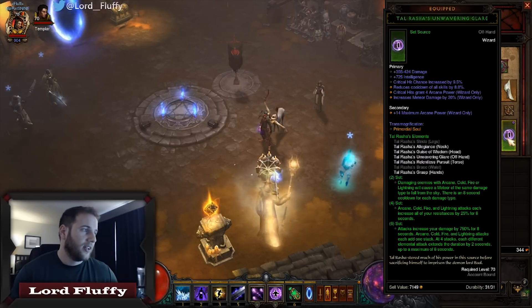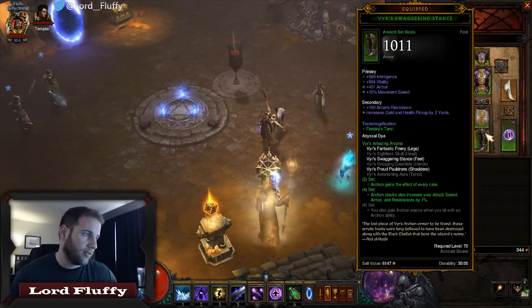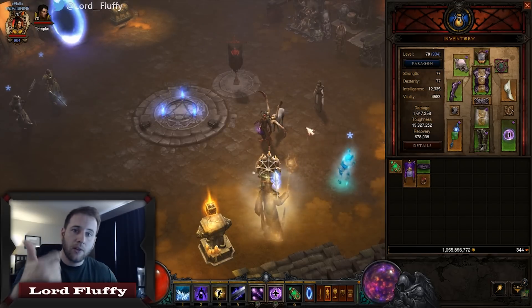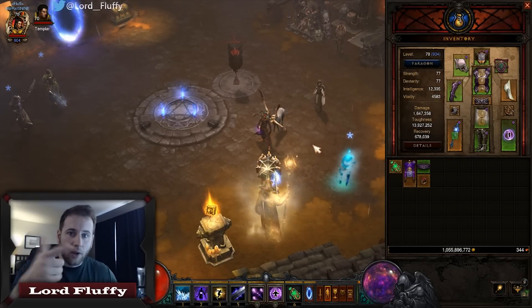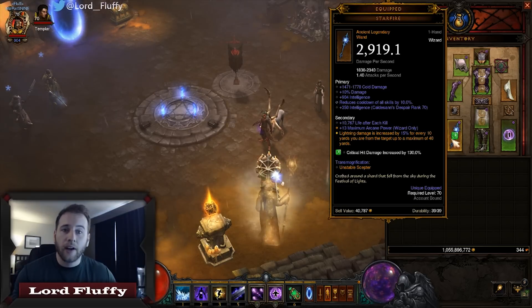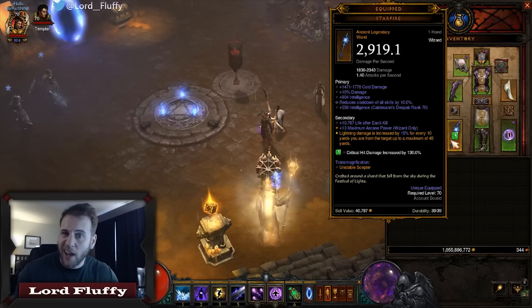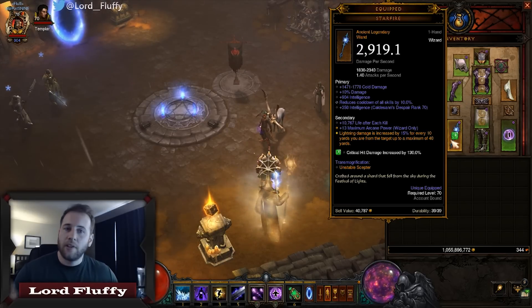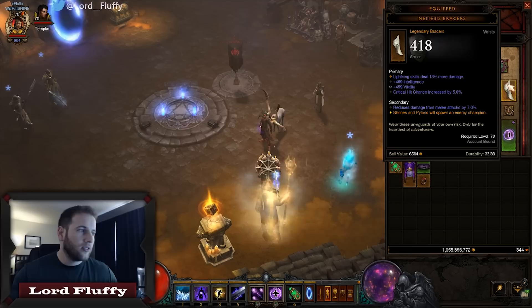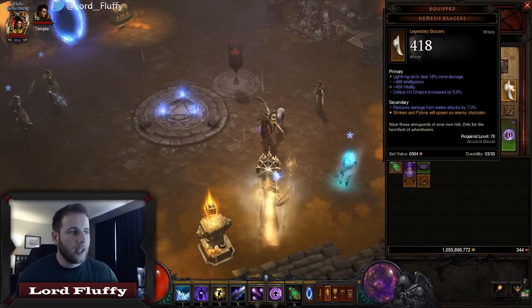On the offhand you want intelligence, critical hit chance, cooldown reduction, critical hits gain arcane power — and then that meteor damage always rolls but it doesn't matter. You want all those stats on the Starfire or the Ingeom. You can wear Ingeom and cube Starfire, or wear Starfire and cube Ingeom — I just happen to have a pretty good Starfire so we're wearing that. For the weapon you want damage roll, intelligence, and cooldown reduction.